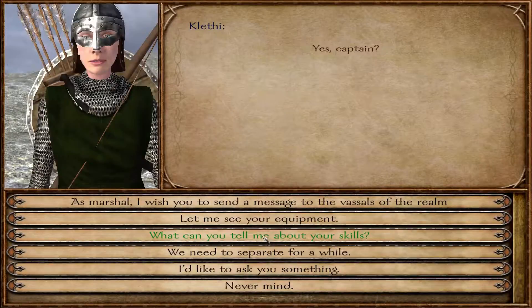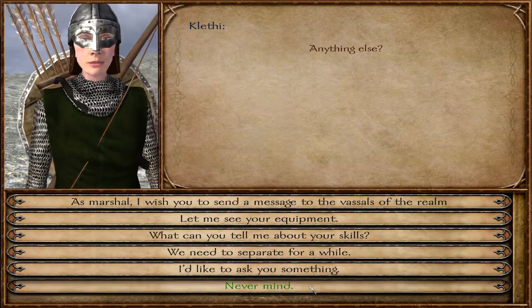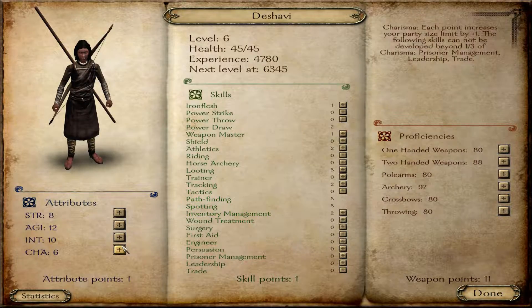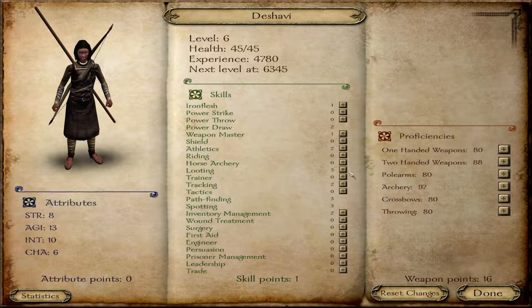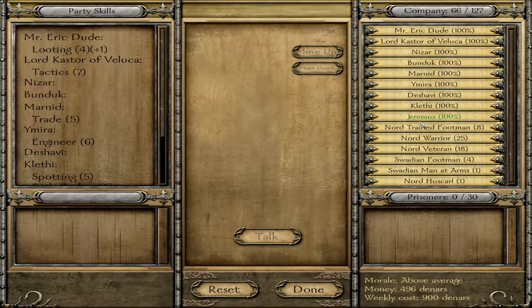And Clatty — wait, we have to upgrade your skills. I have one more point left. Let's get another point of looting. Let's put that point in throwing. Then we have Shabby, who's Clatty's best friend. She also has pathfinding and everything like that, but she actually has high agility. I'm going to focus on giving her even more agility and keep improving her looting skill.